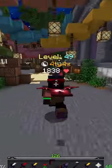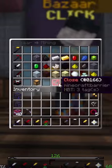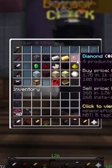So today guys, I'll be showing you the quickest way to bazaar flip. Bazaar flipping is actually pretty easy. You go to bazaar, find one with good margins.